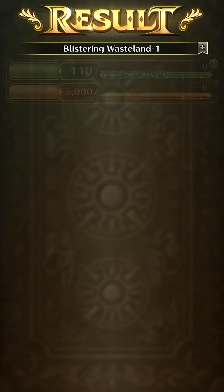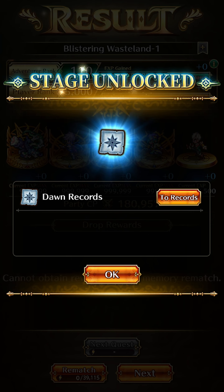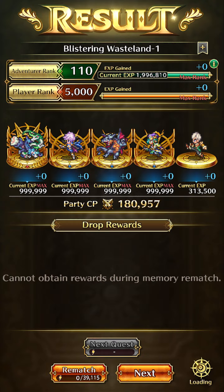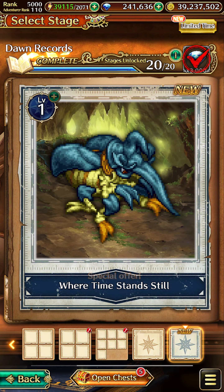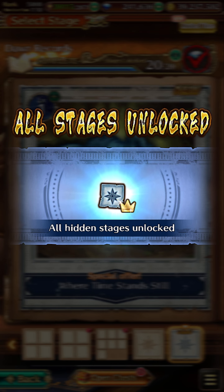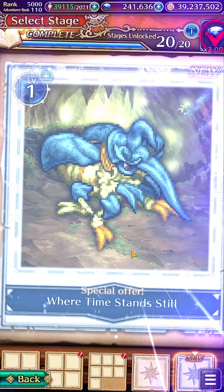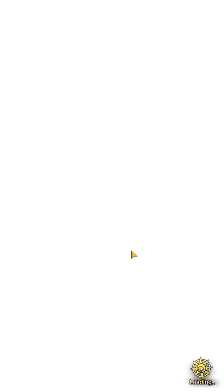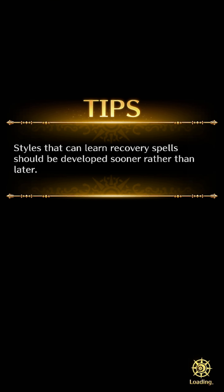Here we go. And now we have unlocked the hidden map where time stands still. This is the only hidden map in the Dawn Records. Go into this map and clear this node once with any party.